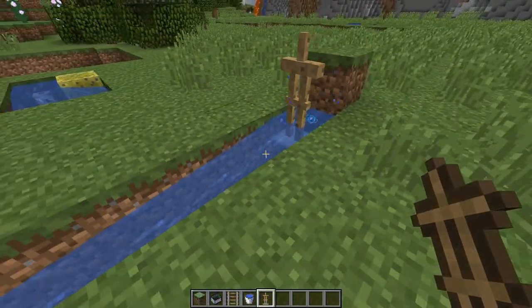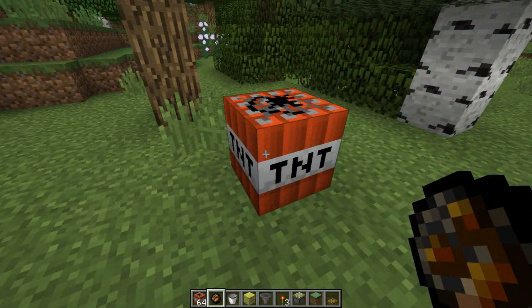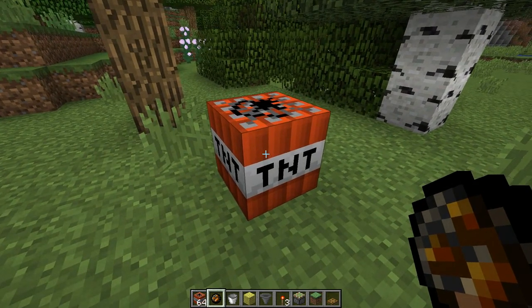Flowing water over top of fence gates no longer moves entities as it did in 1.12 — as you see here, it stops. Fire charges that are used during night TNT are used up even in creative.